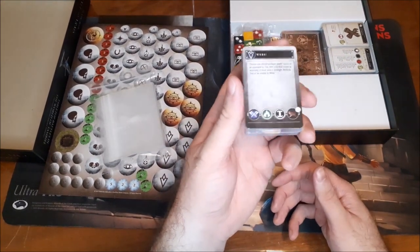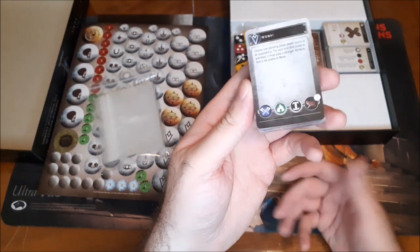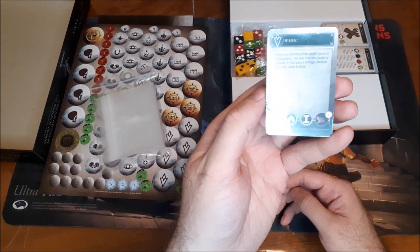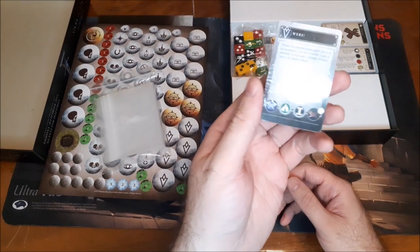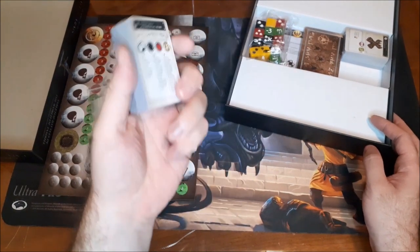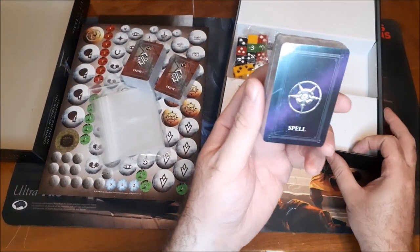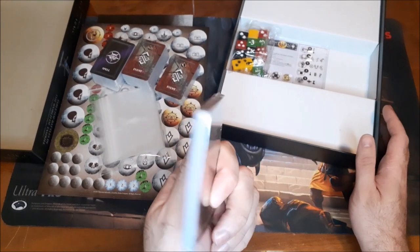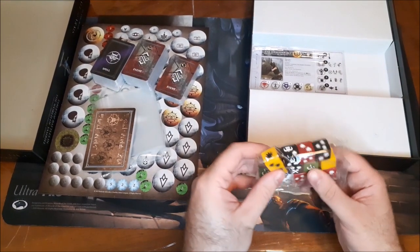Then we've got our different cards. So this is an event card — I'm not going to open them in this particular video, but this one here just says Webs: choose one standing player model, yours or an opponent's. The next time that model is activated, it must pass a Strength attribute test or be unable to move. So that's pretty cool. There are some more events, and it looks like some abilities are also bundled in, and then we've got spells and the adversary cards — I won't spoil those here.